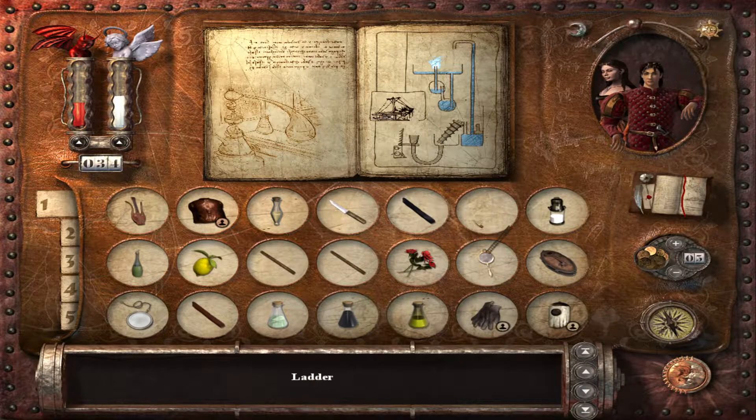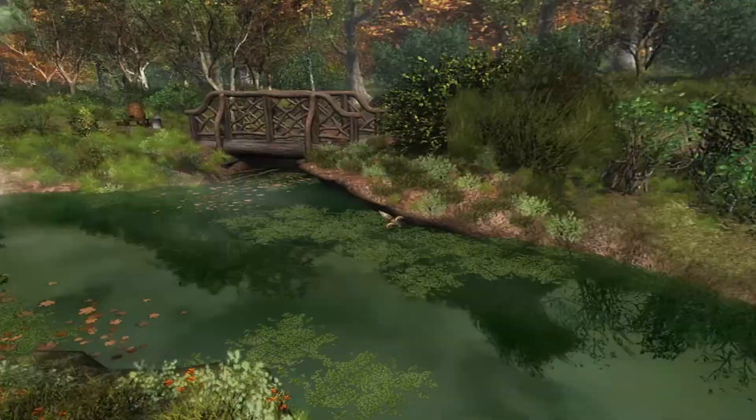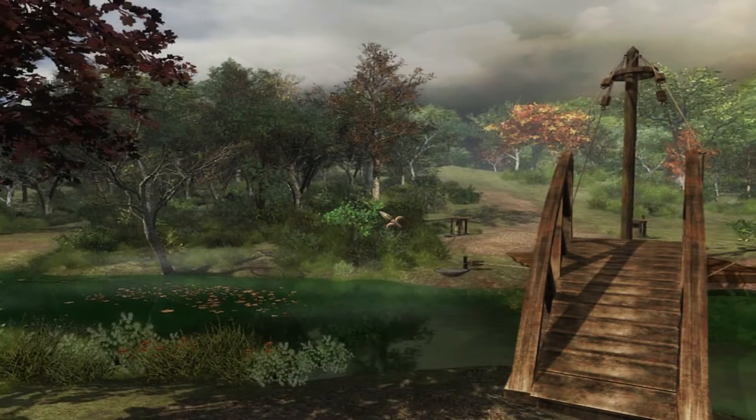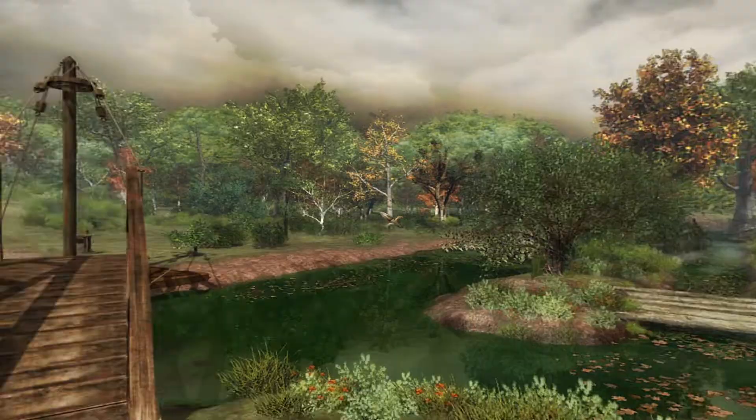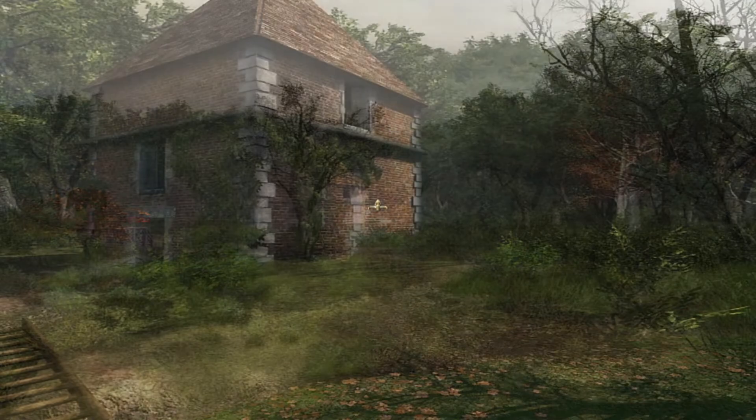There's a tree that has nuts on it that you can use instead of charcoal. In fact, we don't even need them — we've got the ink. Need to put these in there. I don't think the tree is right here anyway.